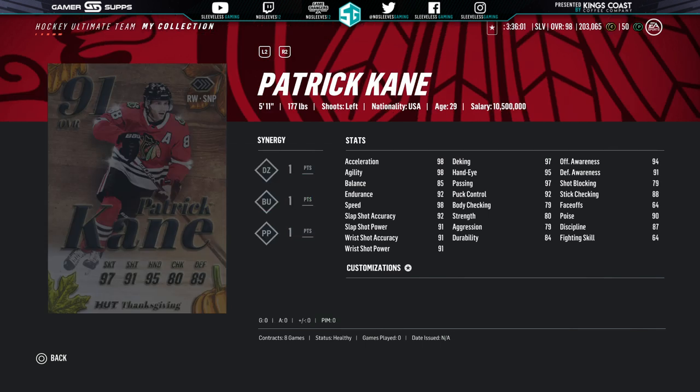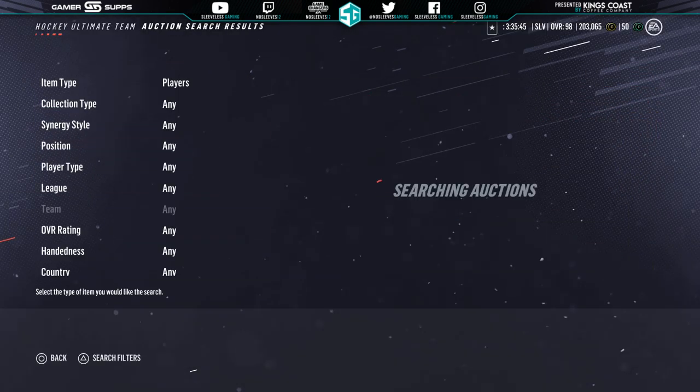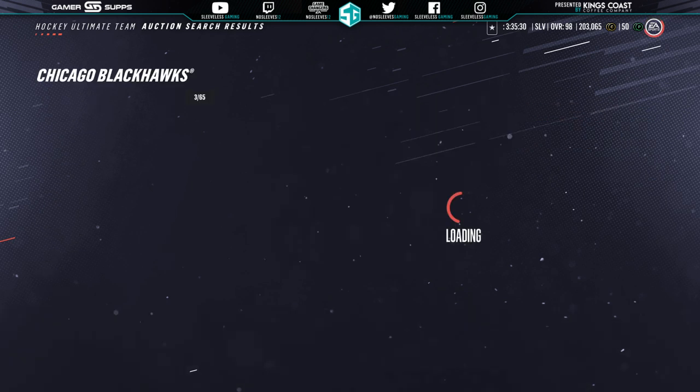Number 6 is the Thanksgiving Master Set Patrick Kane. I just replaced this card on my team, and I had him ever since Thanksgiving. He's extremely fast with a good shot, but it was his deking that made him so much fun to use. There are a few deke moves in the game that are tough to pull off — players don't want to complete the animations. This Patrick Kane card I never had a problem with. He's been extremely fun to use, and you can get him from anywhere between $260k to $320k. I wouldn't go over $300k this late in the year.